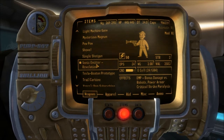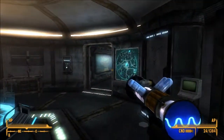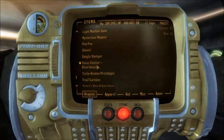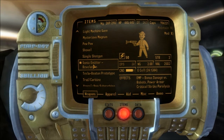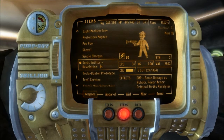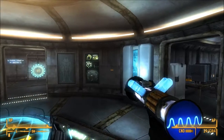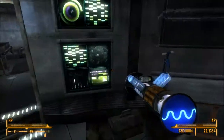We also got a Sonic Emitter — I remember this gun from the trailers. We can aim out of sights here but there's pretty much no sights. What does it say in the description? It's EMP, bonus damage versus robots, power armor, and critical strike... I can't say that word. It takes energy cells, which my Pew-Pew also takes energy cells. We can use both of them to see how it compares. Let's test it out — ooh, that's pretty cool, kind of takes a bit to warm up though.